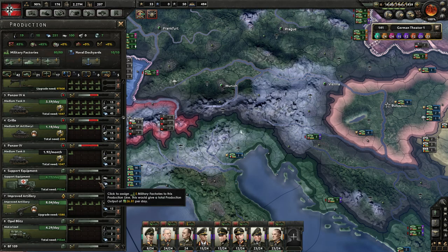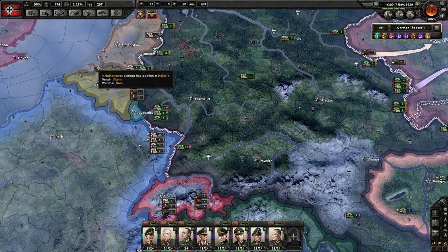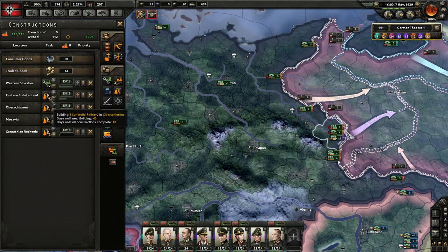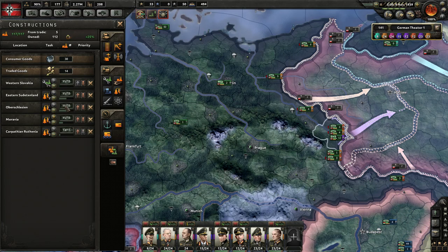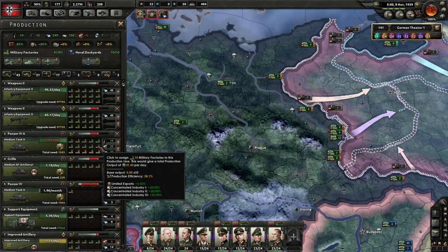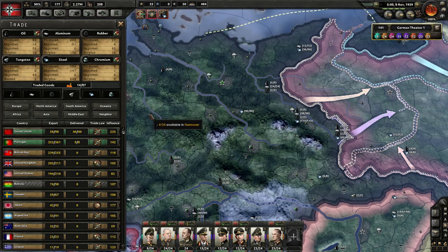I should probably get more artillery, shouldn't I? Then again, we have tons of artillery — this is poor artillery. What are we producing and what are we constructing? Give me one more military factory. We're making a lot of infantry equipment. We're gonna need a lot of infantry equipment too — of course.